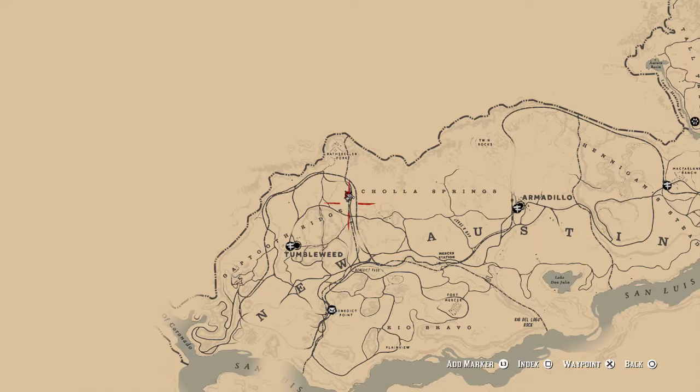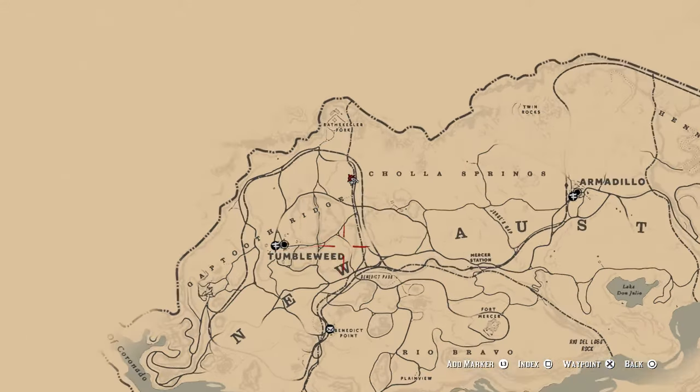So let me show you where I am on the map. Unfortunately, as you can see, this one is placed in New Austin, so for you guys who haven't finished Chapter 6, you're not going to be able to get your hands on this straight away. New Austin is the location just above Tumbleweed.